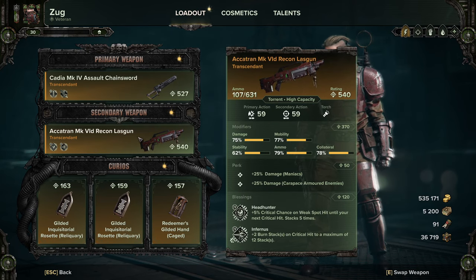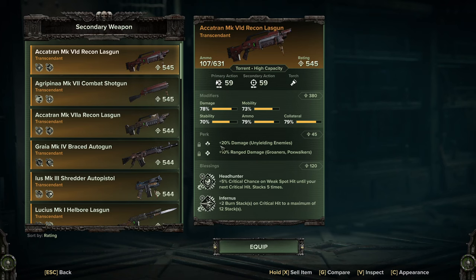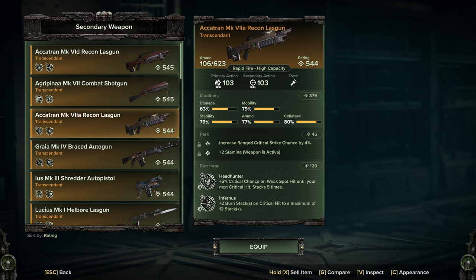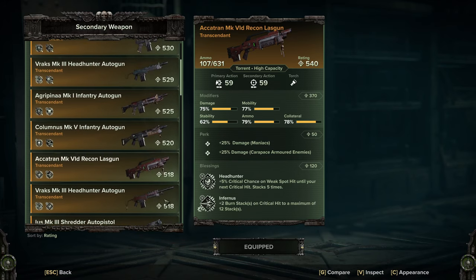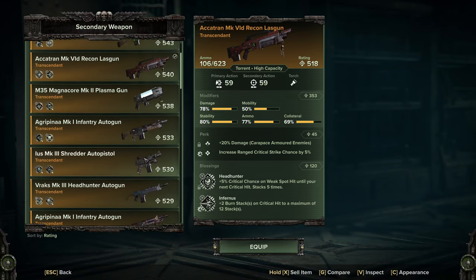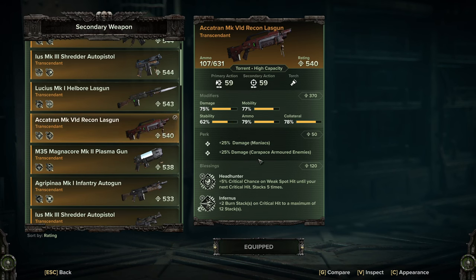We're using the Recon Laz Gun — I have several made at this point and I'm trying to figure out which is best. You don't want Pox Walkers on it; that just got locked on. I'd say Unyielding and possibly Crit. The blessings are always going to be Headhunter and Infernus on the Recon Laz Gun — it's just the perks I'm messing around with. I have the Mark 7A with Crit and Stamina; you don't want Stamina, so mostly you'd want Crit and Maniac or Crit and Unyielding.